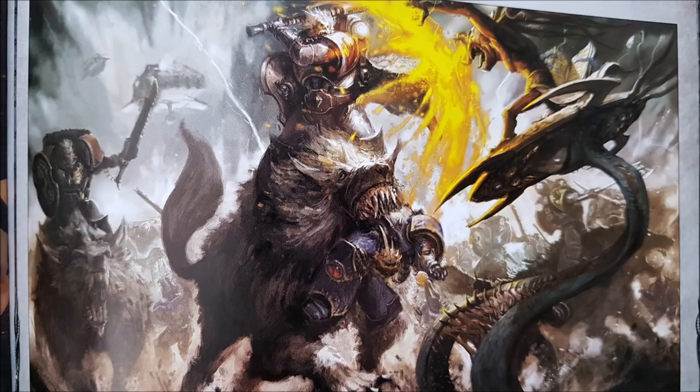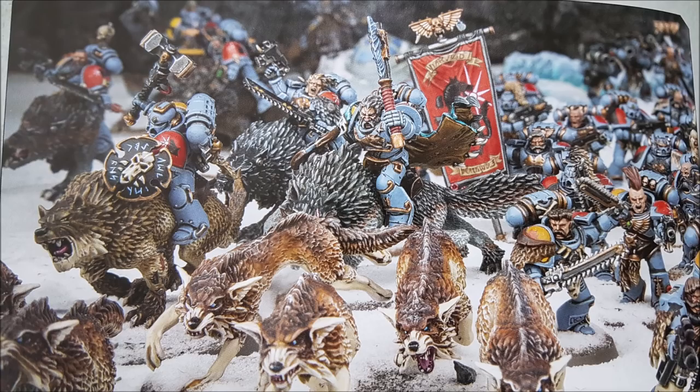Other transport options include the Repulsor. Then you have the Stormfang Gunship, the Stormwolf Gunship, and the Stormhawk Interceptor has made its way into the Space Wolves book — the anti-aircraft interceptor flyer that has plus one to hit rolls when targeting enemy models in the shooting phase that can fly.